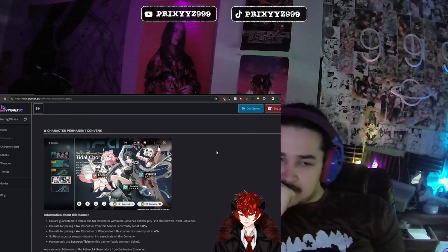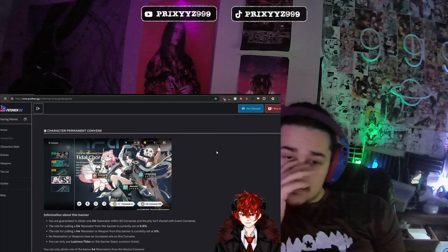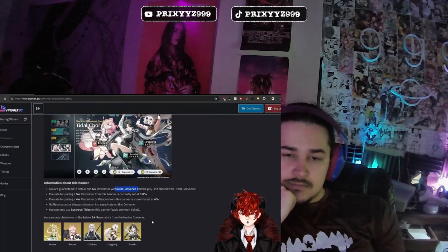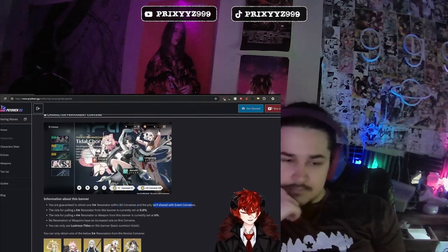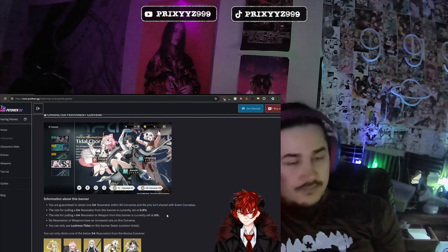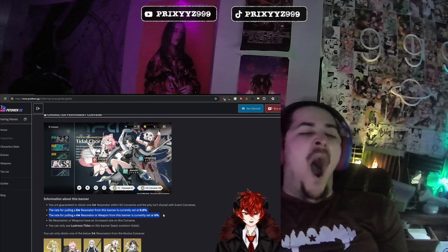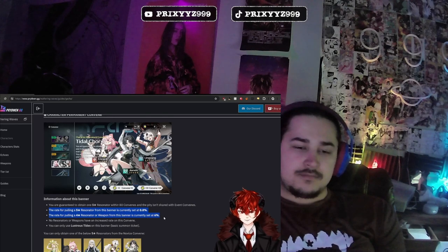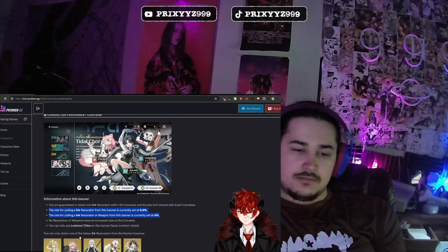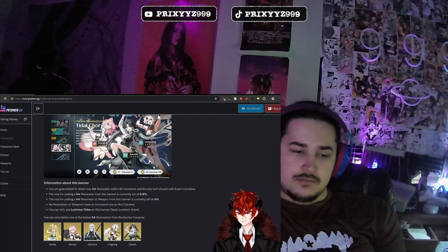So now we get to the permanent convene banner. This is the banner that's going to be in the game for the foreseeable future. You're able to guarantee a five-star within 80 convenes or 80 pulls, and this pity is not shared with any event banners — it's specifically 80 pulls on this banner alone. The same rates apply as the newbie banner: 0.8% for a five-star resonator and 6% for a four-star resonator or weapon. You can only use lustrous tides on this banner and you can get the same five-star standard resonators.